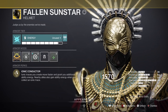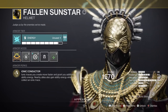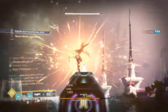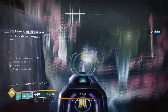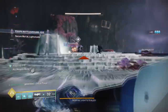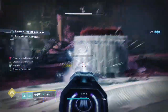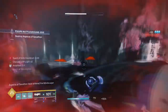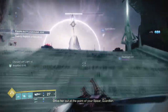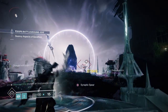Now let's break down what the Fallen Sunstar exotic does. It states that ionic traces you create move faster and grant you additional energy, and nearby allies also get energy from ionic traces collected. This is actually very powerful — without the exotic ionic traces give around 20% ability energy, but with the exotic you get around 30% more, meaning you only need 3 ionic traces for a full ability. Compared to Crown of Tempests which is similar in effect, Fallen Sunstar is more of a support exotic that lets you spam abilities and feed ionic traces back to your team, while Crown of Tempests is more designed for solo players clearing areas faster.